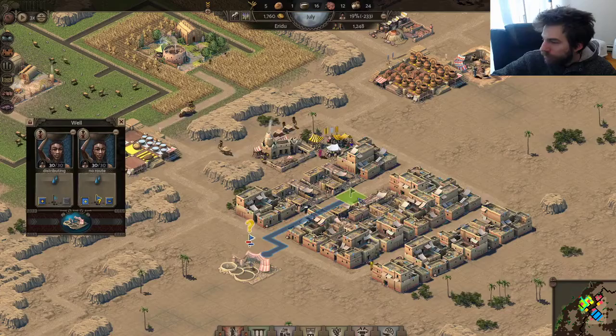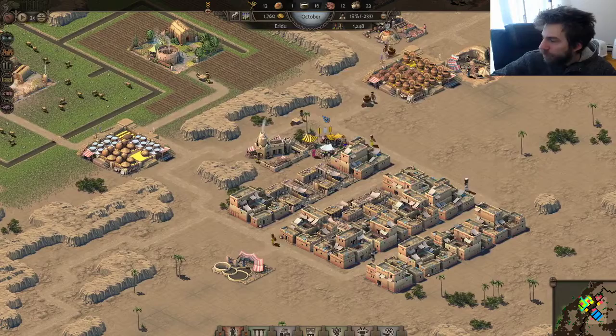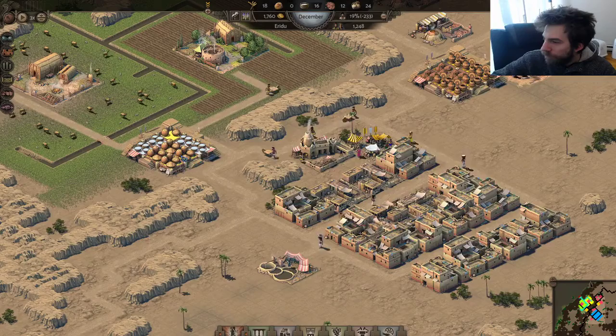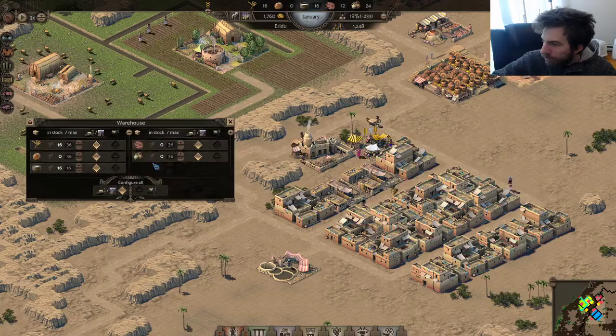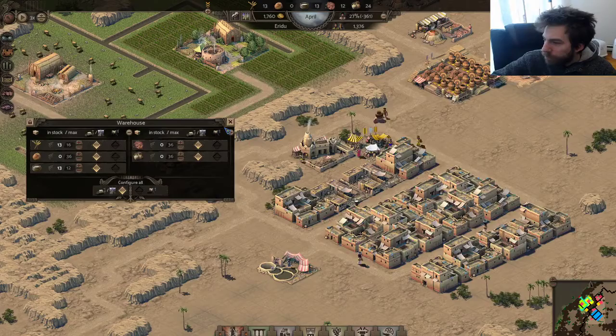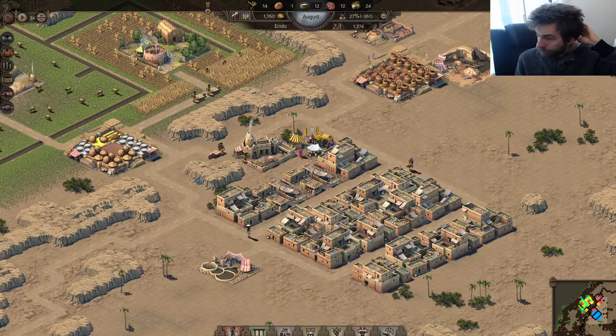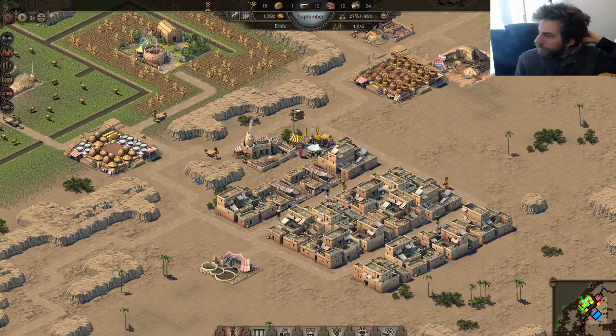This delivery route doesn't have any route set — let's go here and here, that's fine. No one's missing water now. I'm still about 250 people down. I might have a problem storing things. I'll put this warehouse at 12 and that one at 16 just to make room for bread. I might need another bakery actually — let's make another bakery right here. I have too many people that need work.